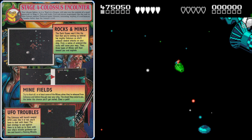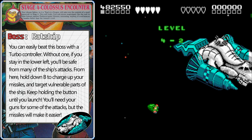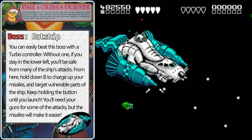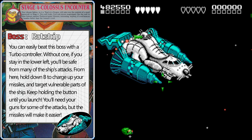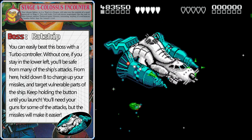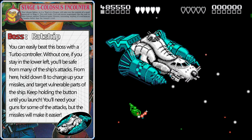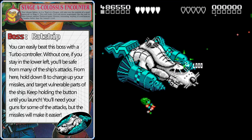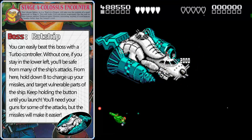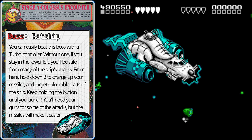In stage 4-2, we have to fight the ship itself. We're locked in a position facing the upper left corner. If you stay down in the lower left, most of the ship's attacks won't be able to hit you. There are two vulnerable points on the ship — those are the points we're shooting from. Use your heat-seeking missiles to launch from this safe position, and you need to put three missiles into each side to open up the next part of the ship.